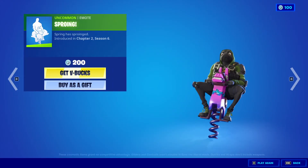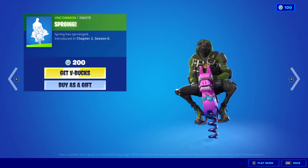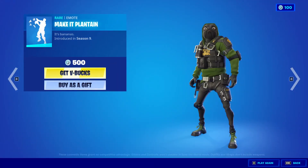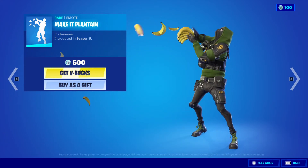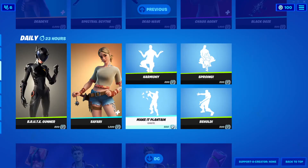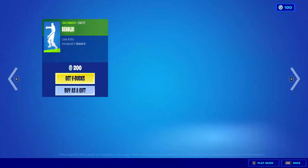Sproying Emote, 200 V-Bucks. Make it Plantain, make it Plantain, 500 V-Bucks. Behold Emote, 200 V-Bucks.